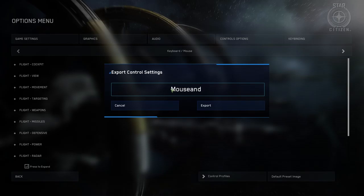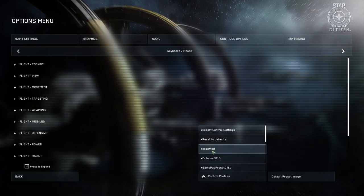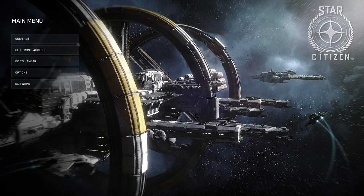In the event that your binds reset at a later time, or maybe you just have a gamepad for certain activities and a mouse and keyboard for others, you can click that same box and upload the profile you want by clicking on its name. It's a really helpful tool that you should take the time to utilize to prevent a pain later on down the line.